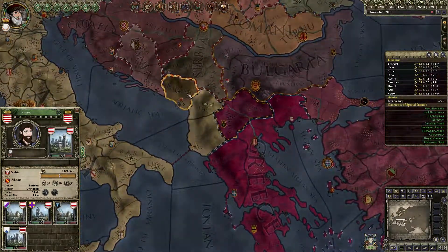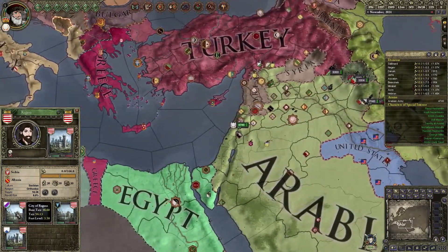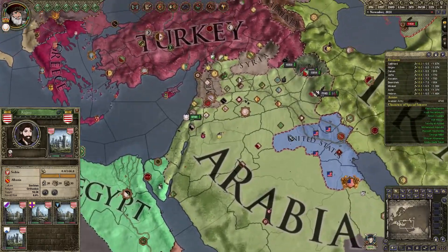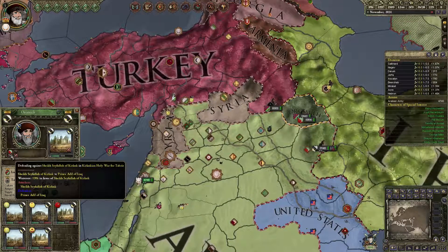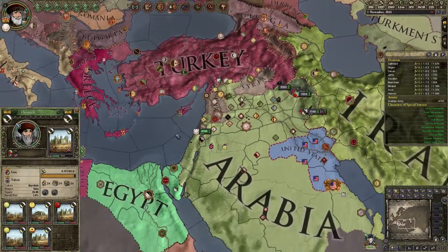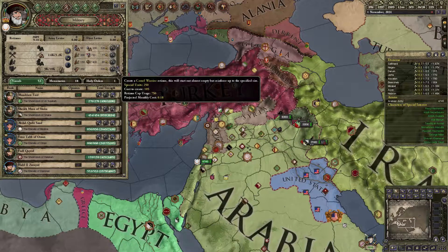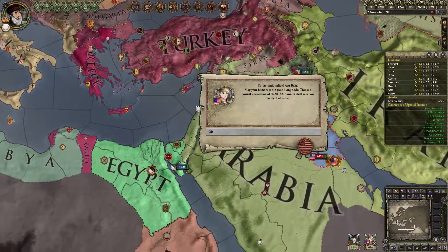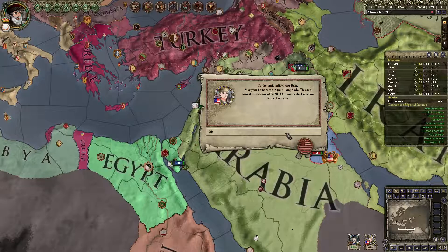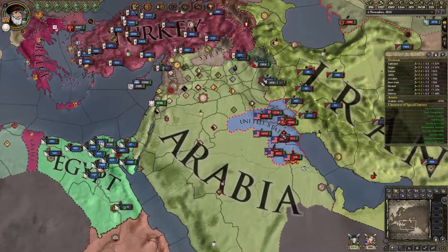I can see the war percentages — Greece is at 88%. Ragusa... I think that's supposed to be Montenegro. That's probably not renamed properly. There's also a holy war for Tabriz that somebody's going to get. For now, we're just going to wait for Syria to end their war, which might happen quite soon. We've maxed out our retinue.